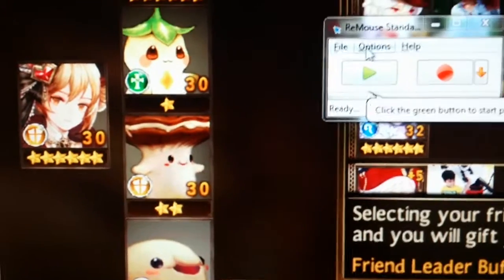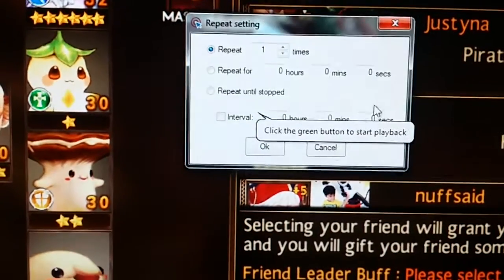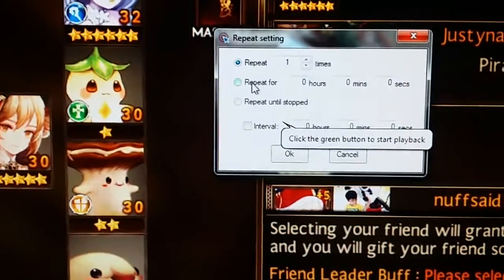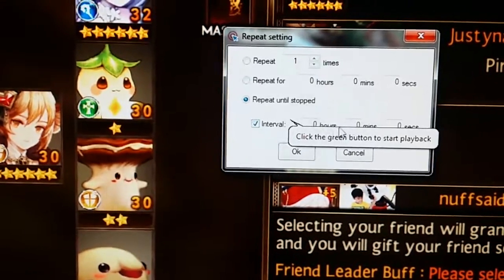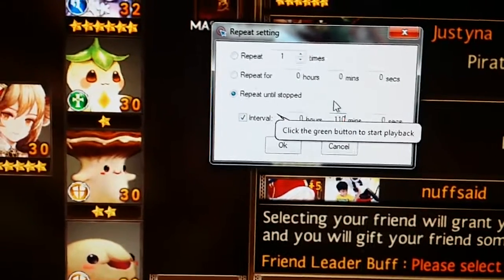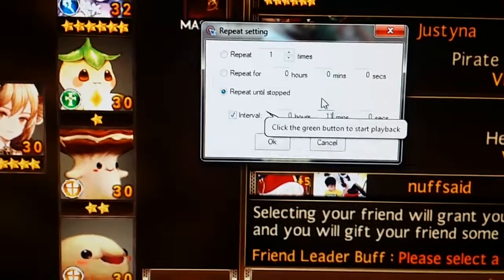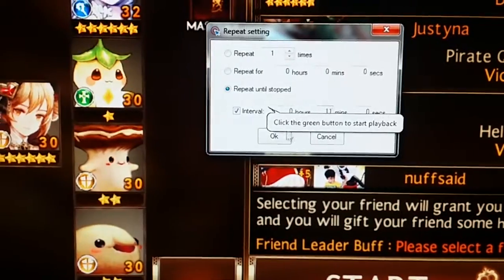After that, you need to go to Options, then Playback and Repeat. There you can see you can press 'Repeat Until Stopped' and the interval will be eleven minutes, since the key regenerates every ten minutes. Then press OK.